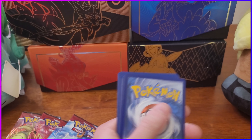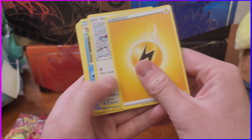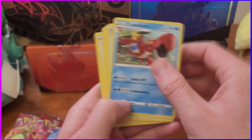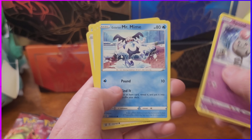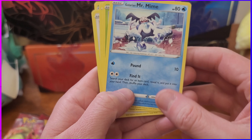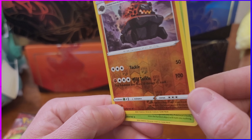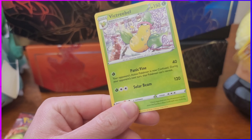There we go. Got another energy. Ooh, that one does a lot of damage. Tower of Waters - okay. Spoink, Galarian Mr. Mime, Scatterbug, Yamper, Lickitung. Okay, cool I guess. Nothing too exciting yet, but it's just the first pack so we'll see what we get.